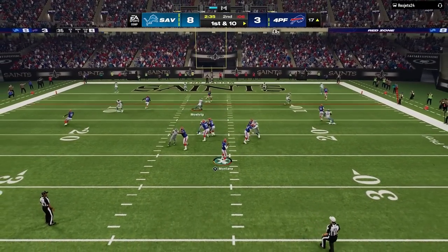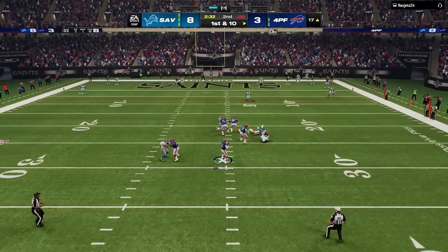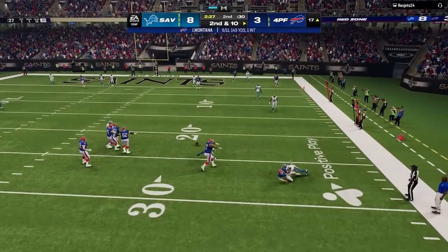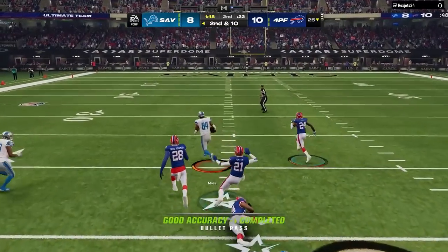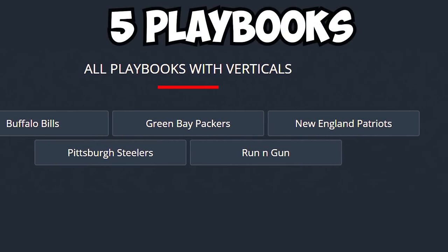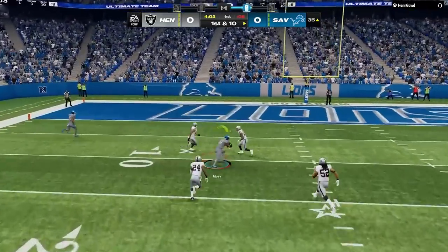You'll be responsible for different corner routes or post routes over the middle, but again this is a very bend-but-don't-break defense — they shouldn't be able to hit over the top for a one-play touchdown and should have to work slowly up the field. An easy play to dice up Cover Four Drop coverage is Verticals out of Gun Trips Tight End, found in a decent number of playbooks in Madden 24, and one of the best stock plays you can quick snap to catch an opponent off guard.